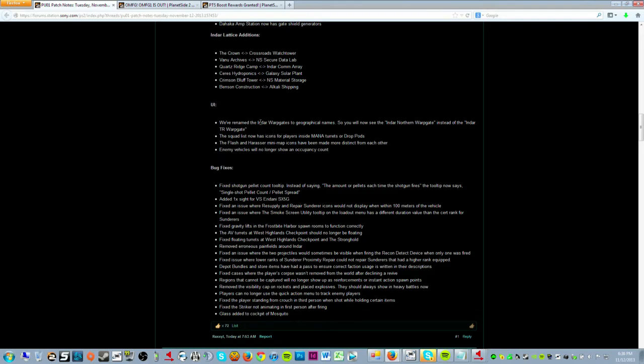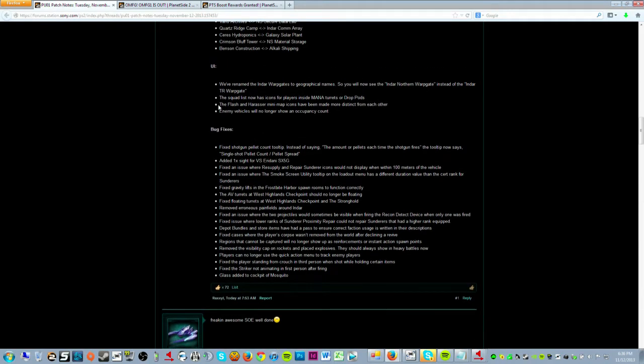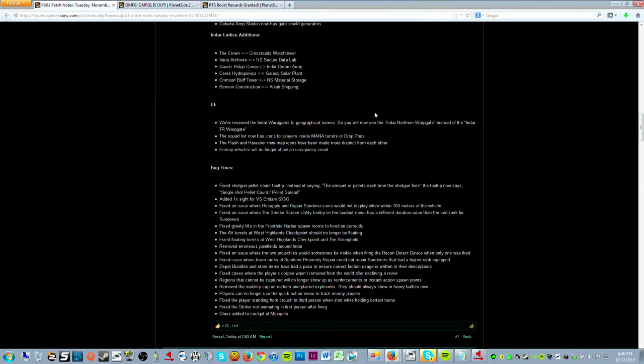They renamed the warp gates on Indar to be directional — like 'northern' rather than 'TR' — so it makes more sense when warp gates rotate. They also made the Flash and Harasser mini-map icons more distinct since they were essentially the same before. And it sounds like the MAX is going to get its own mini-map icon, which has been needed for a long time — though I don't believe it made it into this patch, hopefully it's coming in the very near future.